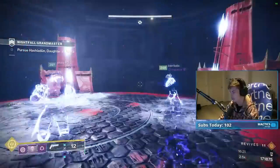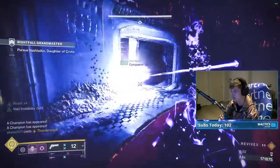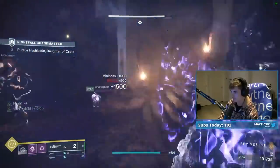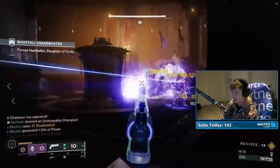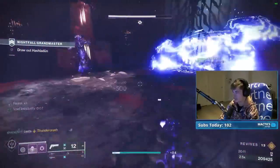Both Titans should have Thundercrash up at this point. Send one to the right and the other to the left to instantly kill the barriers that spawn from the doors on each respective side. After that, drop the wizard, have the Titans collect orbs generated from each other, and head up to the next floor. Use the Hunter super to kill the unstoppable ogre and make orbs for the Titans, then drop the wizards on both left and right with linears. After that, head up to the boss floor — the Titans should have Thundercrash back if enough orbs were created.